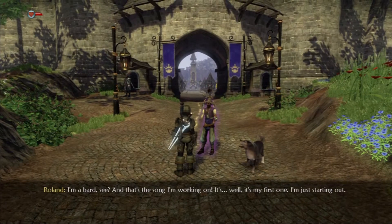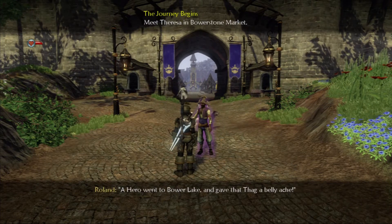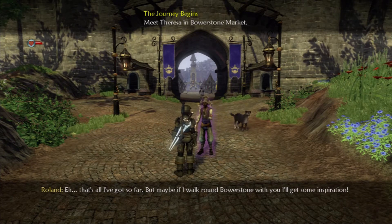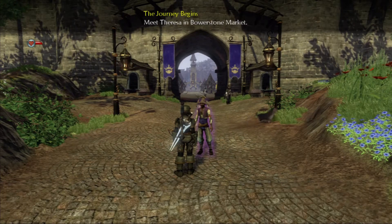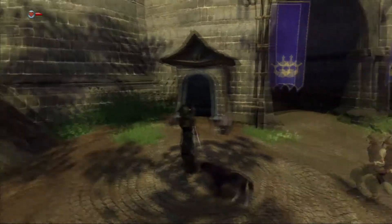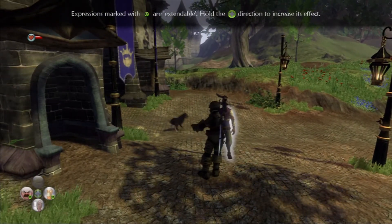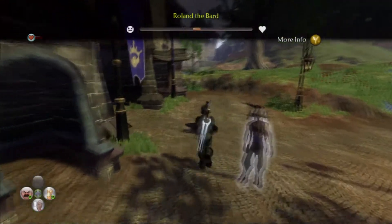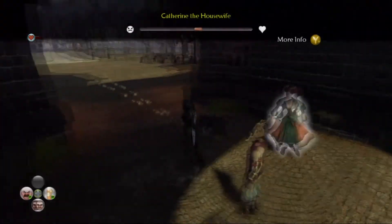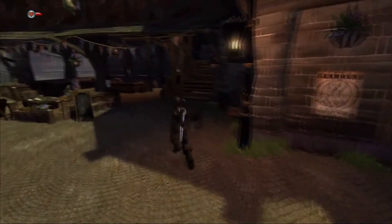I'm a bard, see? And that's the song I'm working on — it's my first one. A hero went to Bower Lake and gave the thug a bellyache. That's all I've got so far, but maybe if I walk around Bowerstone with you, I'll get some inspiration. You do need some inspiration — some major inspiration. You can't actually tell him to leave you alone — it's just a tutorial thing. If you look at the bottom, there's a hand that says stop, basically meaning don't follow me anymore. He's basically the descriptor of Bowerstone — like, here's what you can do as I follow you around.